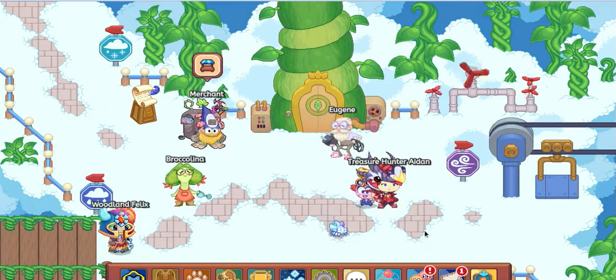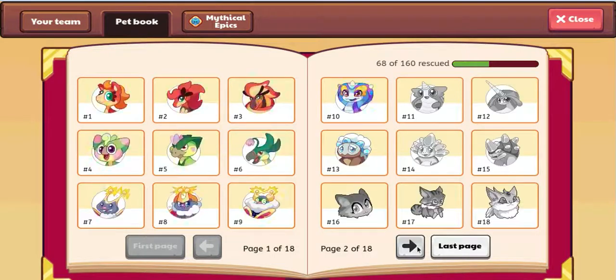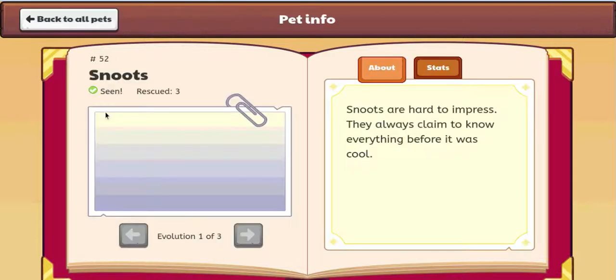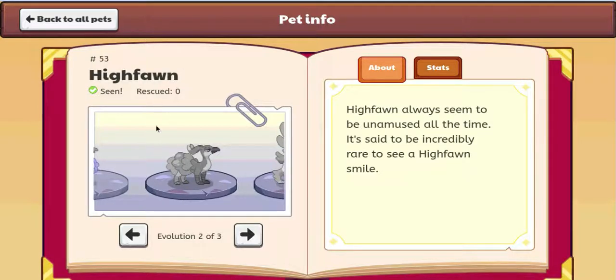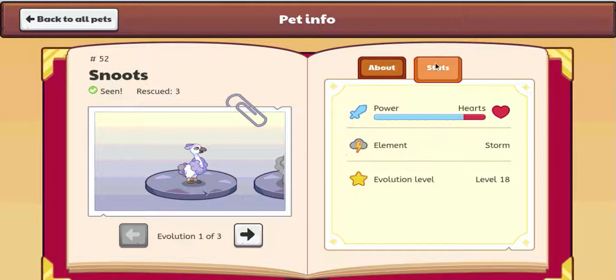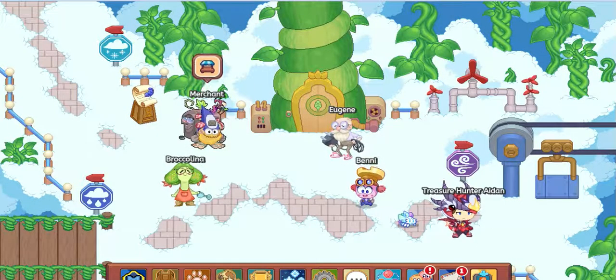Hey guys, today we're gonna catch a Snoots in Prodigy. I'll show you how a Snoots looks. Unfortunately I used to have Snoots but I deleted it and let it go. A Snoots evolves into a Highfun, and a Highfun evolves into a Glorious. I used to rescue three a long time ago. I'm going to show you how to find it. It's good in power, kind of like an Ambition except it's Storm — like Ember Shed.